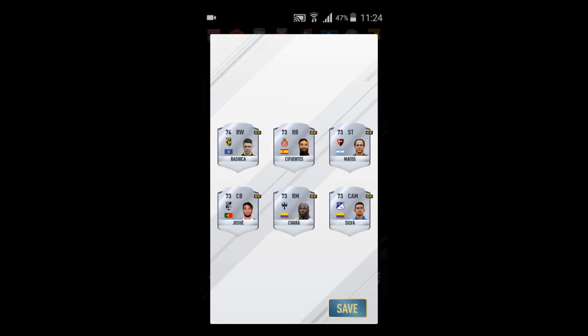I'm going to open the silver pack. As you can see: Roshika, Sifuntes, Matos, Gersue, Chara and Silva.